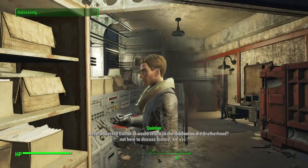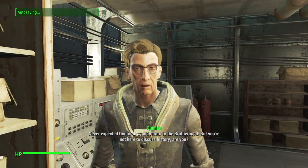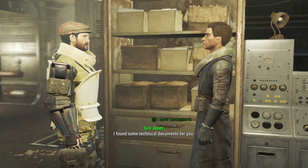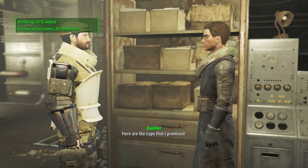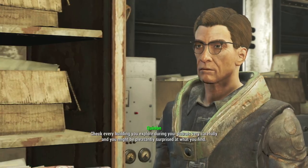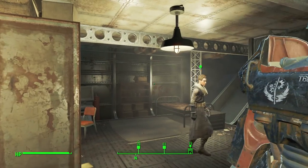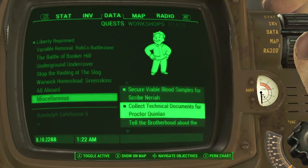I found some technical documents for you, and they're in wonderful condition as well. Excellent work. Here are the caps I promised. Remember, the Commonwealth is an almost unlimited source for these technical documents — check every building you explore during your patrols very carefully. Thanks, TimeSplitters character. Even though I gave them two, you never actually go away.